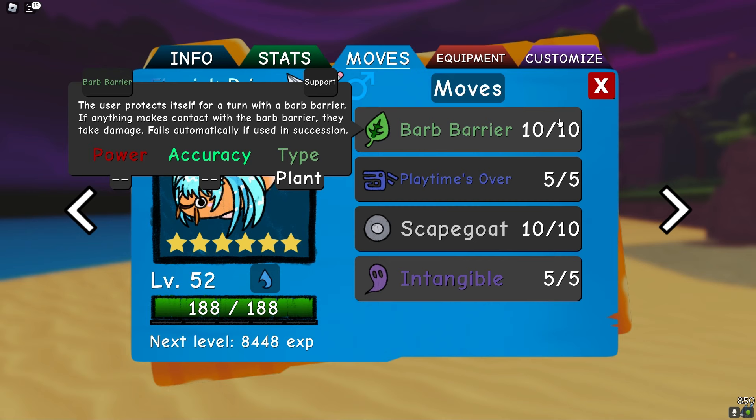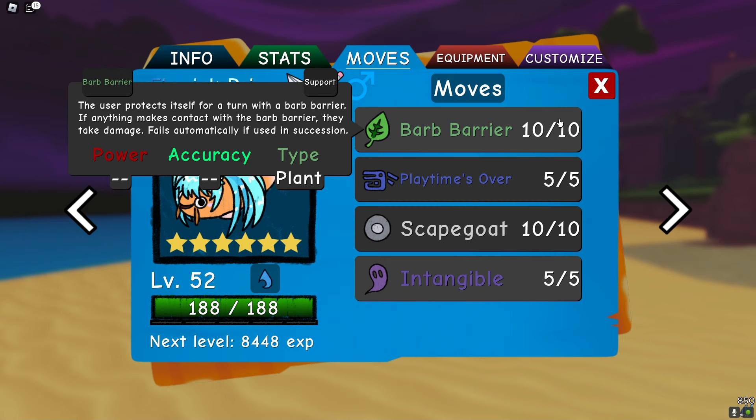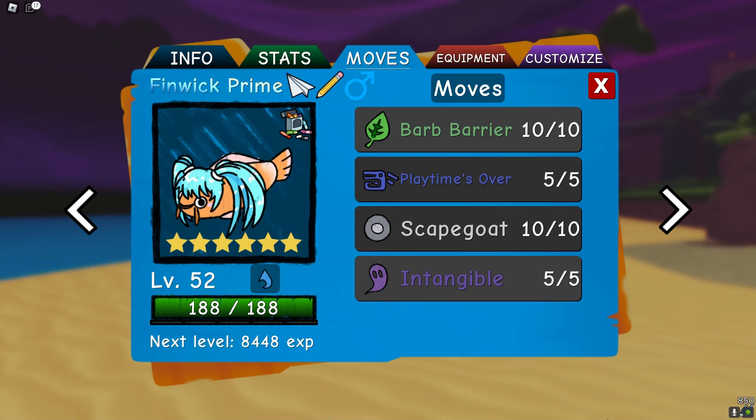Now, I bet you're thinking: why can't you just use Intangible and then barb barrier up during your vulnerable turn to be invincible forever? That's actually not how it works. If you use barb barrier while you have Tangible up, it actually delays it one turn, because the attack needs to actually land for the state of Intangible to change. And there's a very easy way to do that — it's actually having your scapegoat take the hit during your Intangible vulnerability turn. Barb barrier is literally just on the moveset to stall turns to get health back to use crayons.